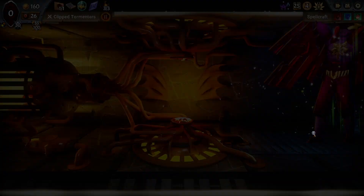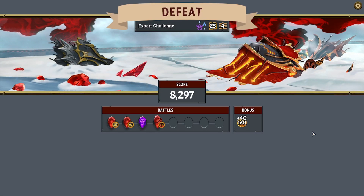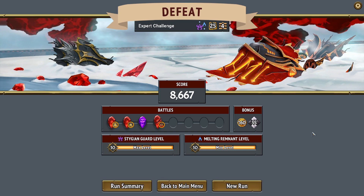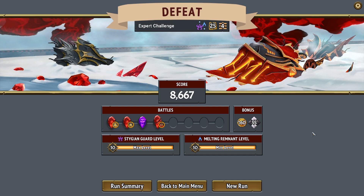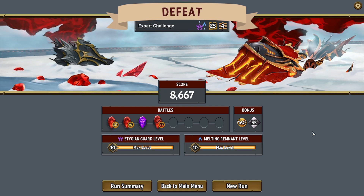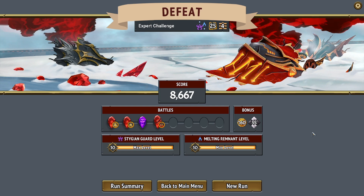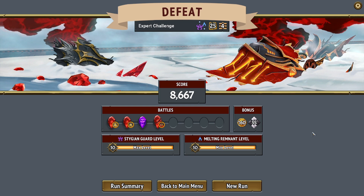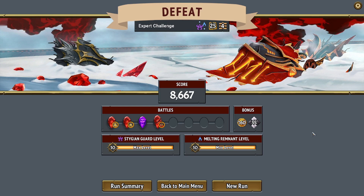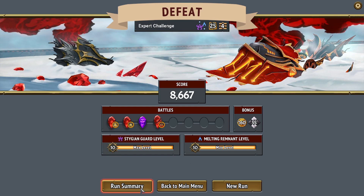Yep, we died. That one went pretty poorly. I really like starting with Sketches of Salvation, but man, we got a really poor set of units for Sketches of Salvation. And I wonder if that's because of Stygian melting — I can think of several melting units that I would really have preferred to get with Sketches of Salvation, and we did not get them. Anyway, that's it for this time. It was a short one, but there it goes.